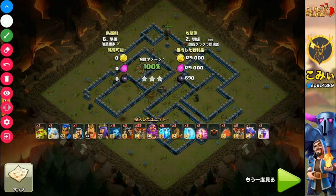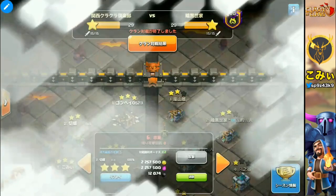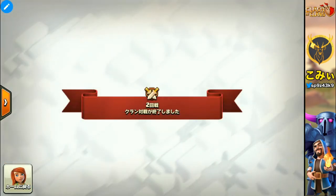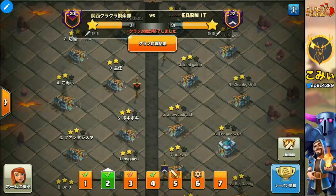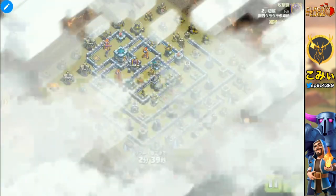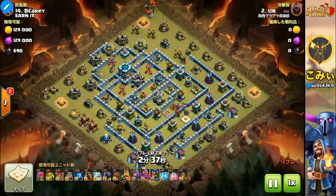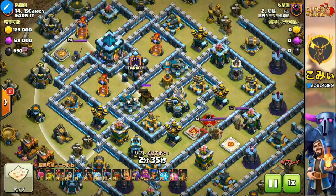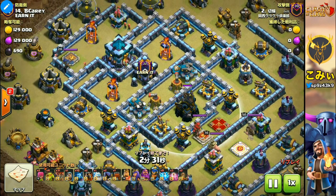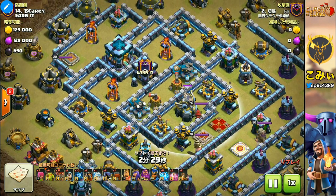Let's move on to the second attack — I expect you to understand more from this one. The player is the same. You can see this base has a lot of key defense facilities concentrated in the center area. It's very condensed, but easily destroyed by spells.